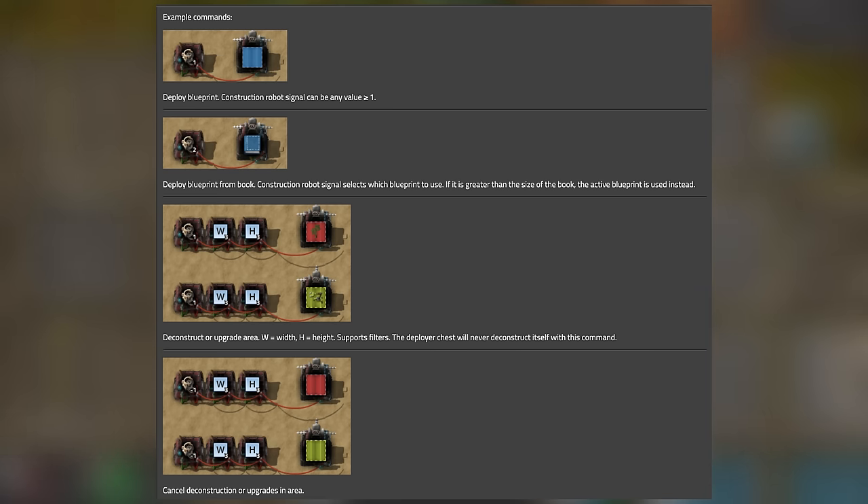With Recursive Blueprints installed, you can build a Blueprint Deployer. This building can hold a Blueprint, Deconstruction Planner, or Blueprint Book. You can send signals via the circuit network telling it where to place the Blueprint it's holding, and if it's holding a Blueprint Book, you can tell it which Blueprint you want it to place.